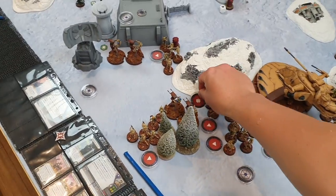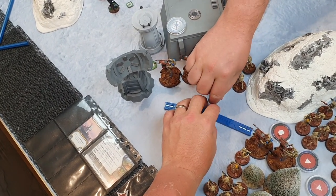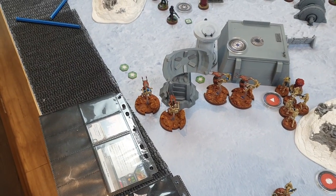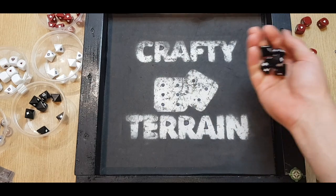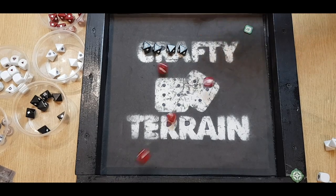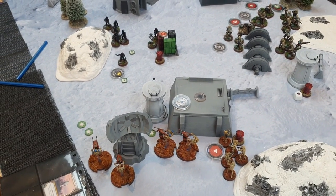I go to my stack — the other STAP — compulsory move around the dead tank, then a speed-one move to turn the corner. Two dodge tokens on the STAP. I shoot at the ISF squad with three minis in the open — six black, Critical Two. A crit and another crit — four coming through. Nick has a surge, saves two, takes two — just the unit leader left with a suppression. Lots of action early, the unit leader survives.